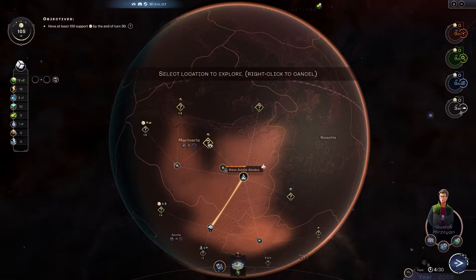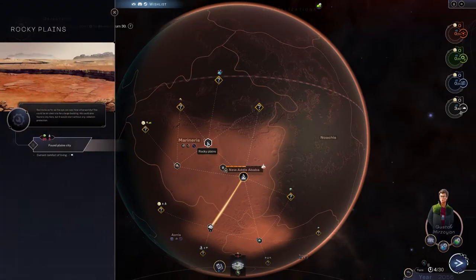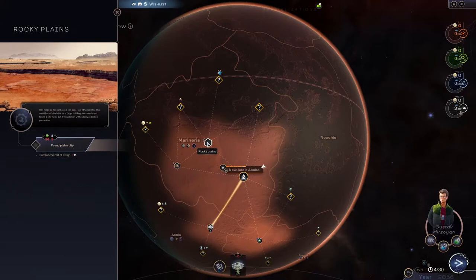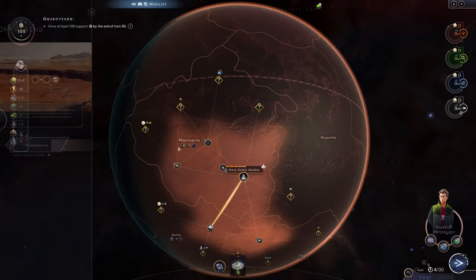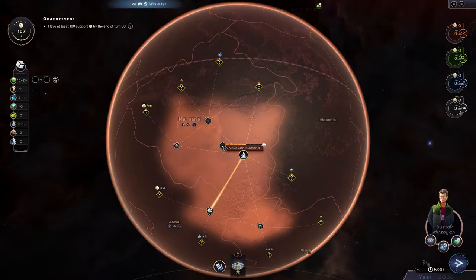There are nitrates over here so maybe we'll go there. We can do a city here but the comfort of living is low, so it's not a great city. We might end up building something there if we capture it.